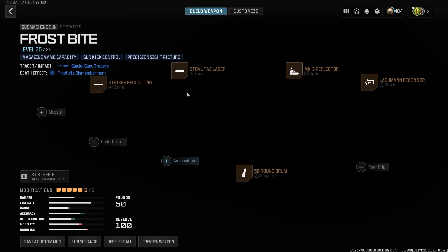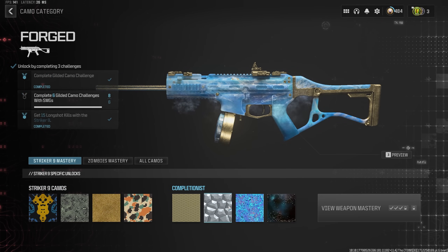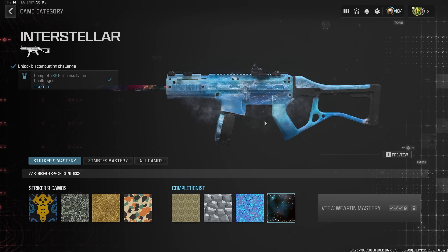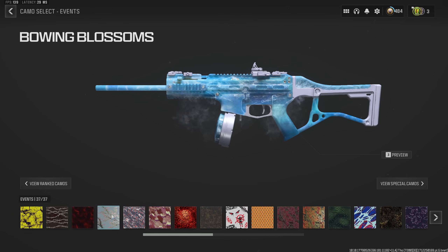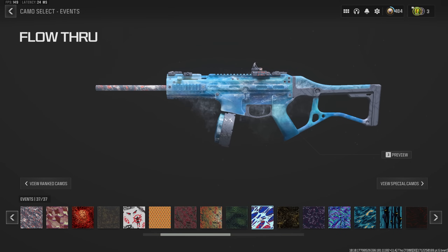Then we've also got the other blueprint — the Striker 9. When we apply camos to this, the Striker 9 is a cool looking blueprint, but compared to the MCW, I think we can all agree the MCW takes the cake. It's got frost coming off of it, but when it comes to camo coverage, it only covers a tiny bit of the gun. I think you're better off with the MCW.